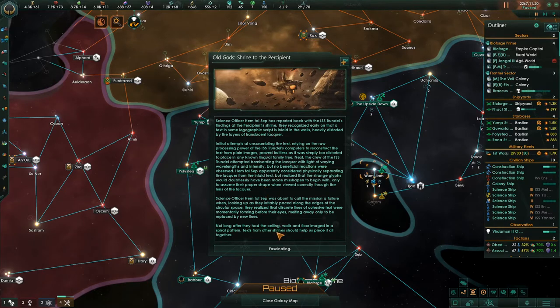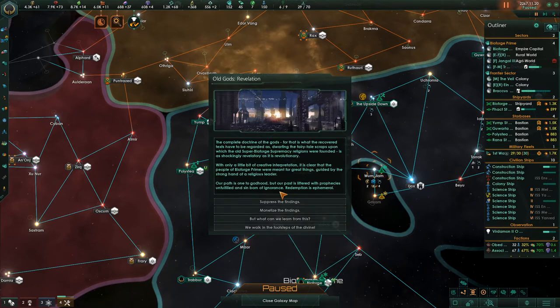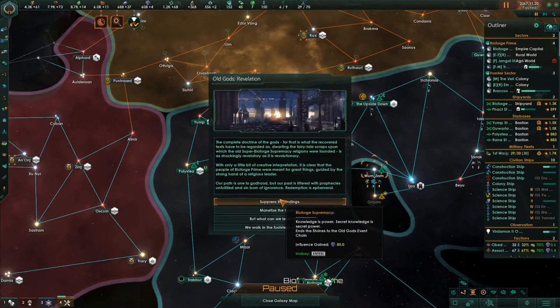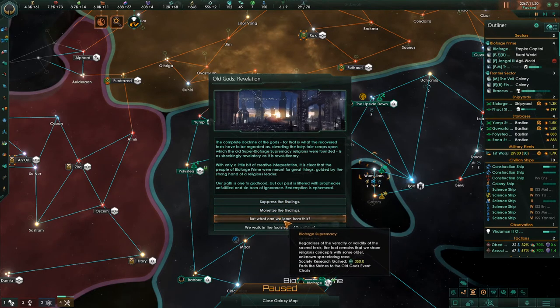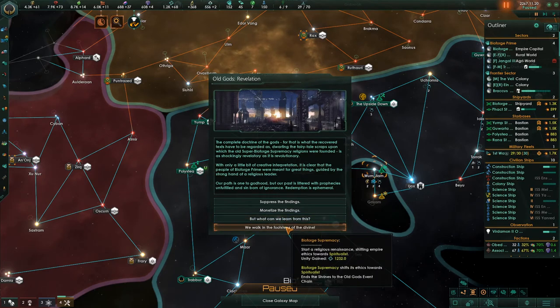The Old Gods Shrine to the Precipient - our science officer reported that the Trundle's findings recognized early on a text in some logographic script inlaid in the walls, heavily distorted by layers of translucent lacquer. Here are the end results of the Shrines of the Old Gods quest. We can gain 80 influence, monetize for energy credits, earn society resources, or walk in the footsteps of the divine - starting a religious renaissance shifting towards spiritualist. No, I don't want to do that.